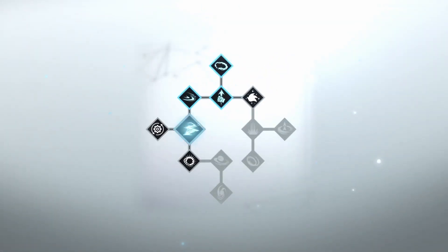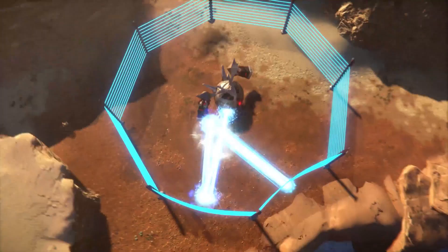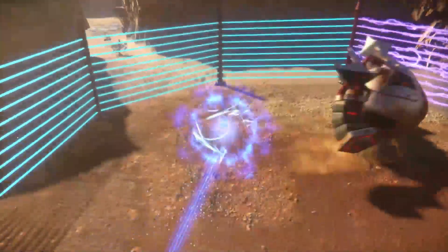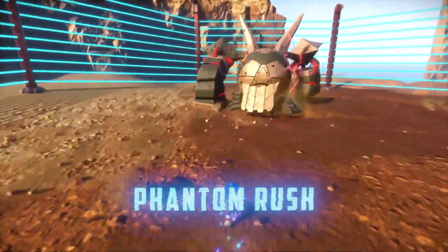As the game progresses and Sonic levels up, so do your enemies. Completing combos is a good way to get the upper hand during battle, especially when paired with a new skill called Phantom Rush.